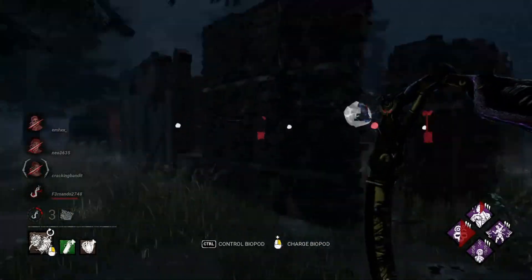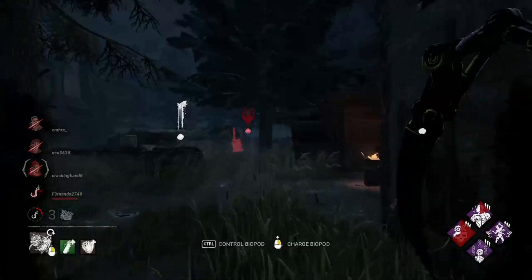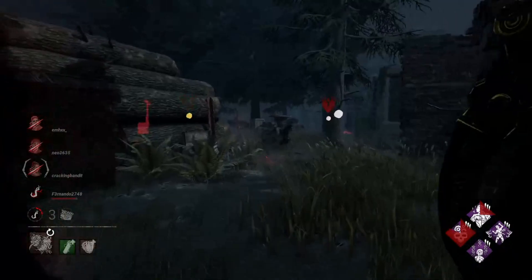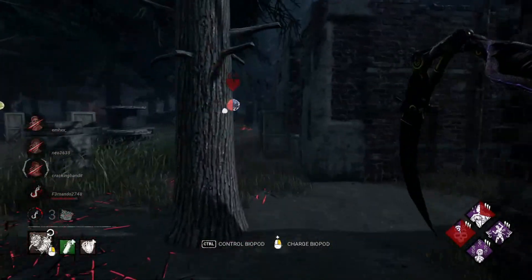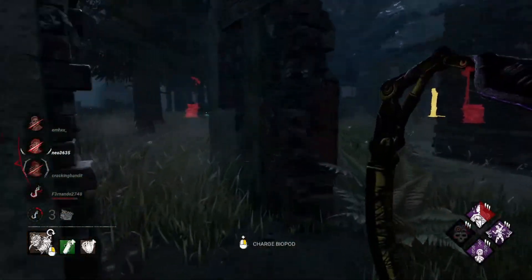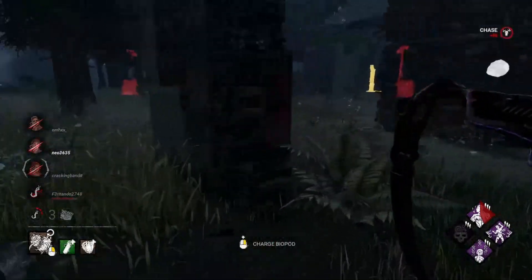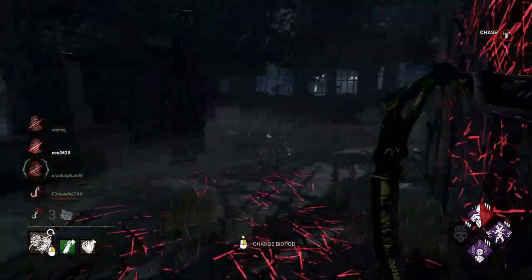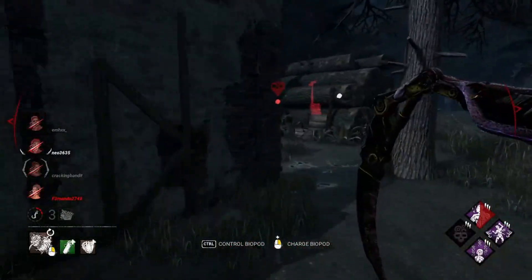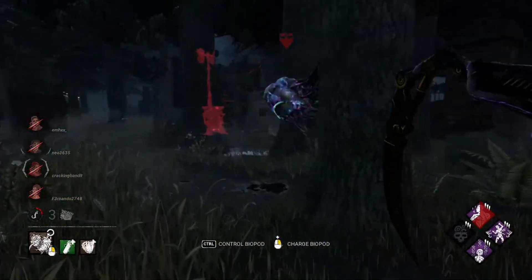The main thing about these types of squads is to make sure that you don't tilt. Because once you tilt, you give them what they want, and that's when things get sloppy on your end and pretty much give them a free win. You can't allow yourself to tilt — you have to let them run their course.